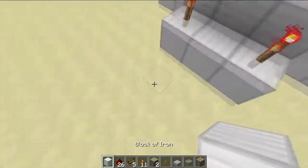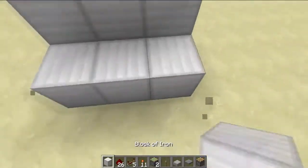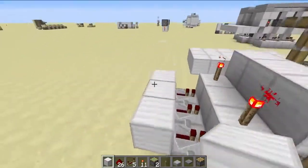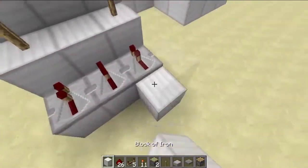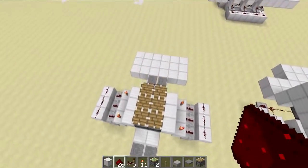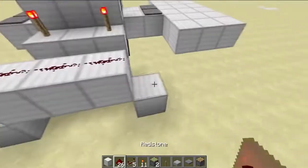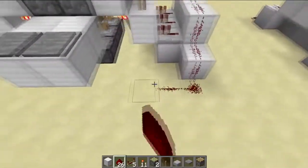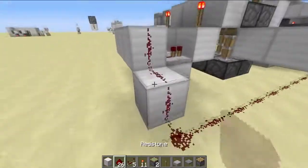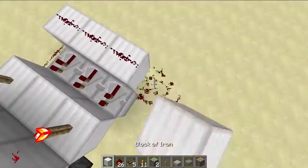You want to put two redstone torches on here and then two redstone torches on here, so they're on either side. Now you want to run repeaters into that, then do the same thing on the other side. Put a block above the repeater and put redstone dust onto it. Once you've got that done, check this video to see if it is all correct. Then put blocks on either side with redstone dust and link it to the bottom of the pressure plates on either side.